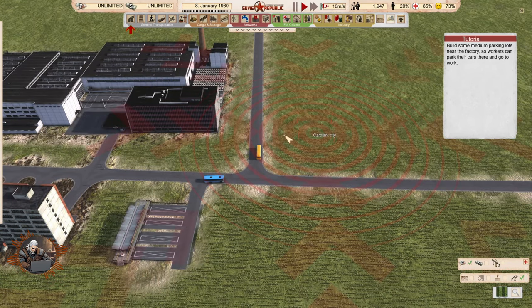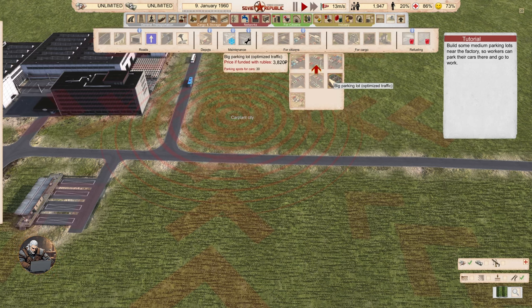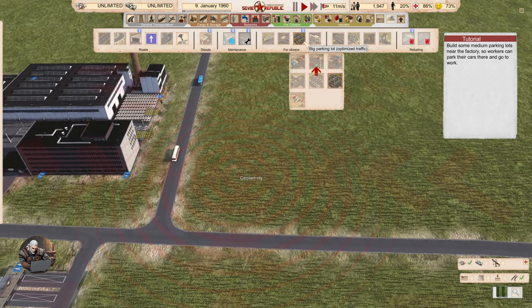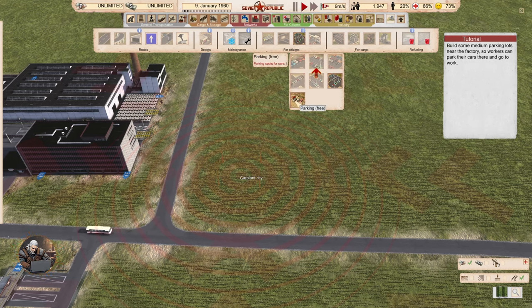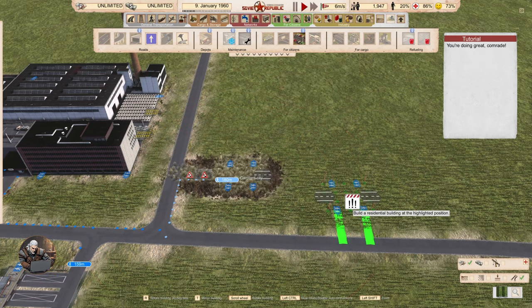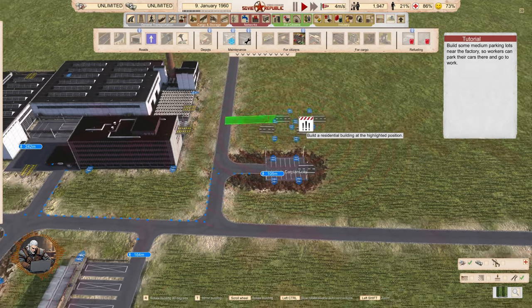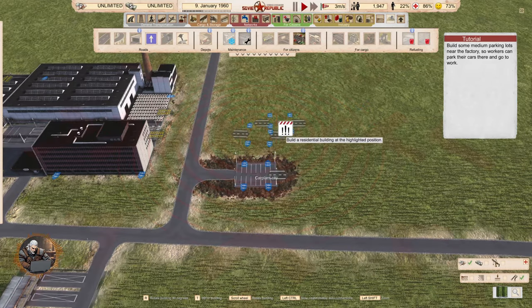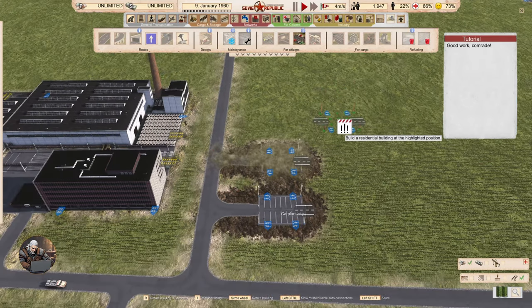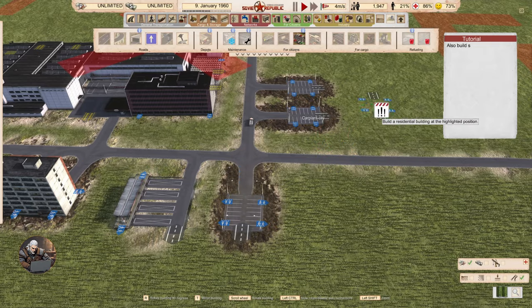Build some medium parking lots near the factory so workers can park their cars there and go to work. We have big optimized traffic and some non-optimized traffic options. Parking free. We will have to review these things later. Build some medium parking lots near the factory — I already did. More? Okay. Even more.